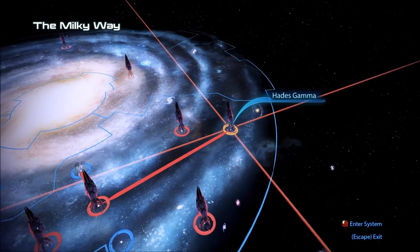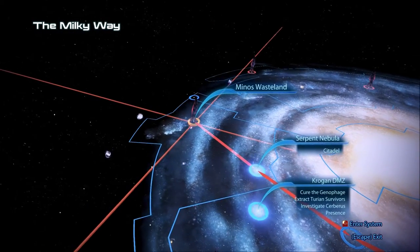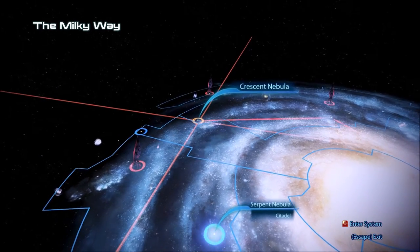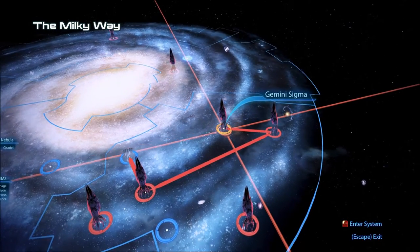There's Gemini Sigma, Hades Gamma, over here Minos Wasteland, and Crescent Nebula. So we're going to check those out. And away we go.